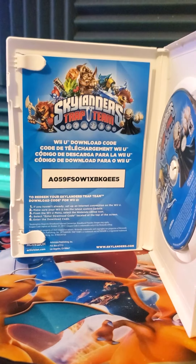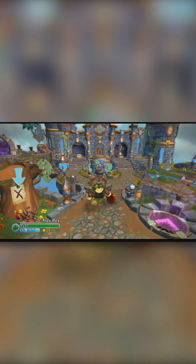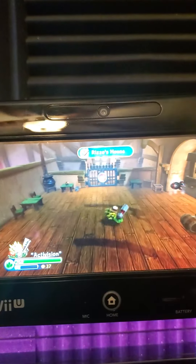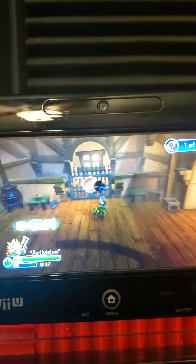A free code for the Wii U version was given to those who bought the Wii starter pack. I guess Toys for Bob felt bad about how Trap Team for Wii looks. Trap Team was available on tablets too, but those versions can't be played anymore. But the digital Wii U version is still fully playable. Let me know which console you guys played Skylanders Trap Team on down in the comments below and I'll see you guys in the next one. Take care.